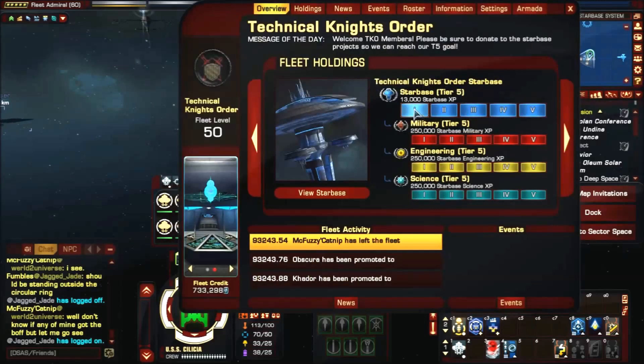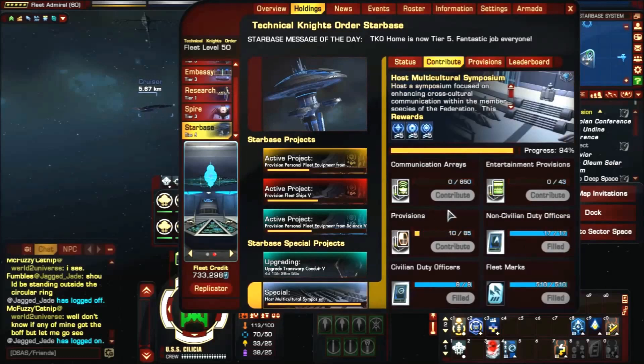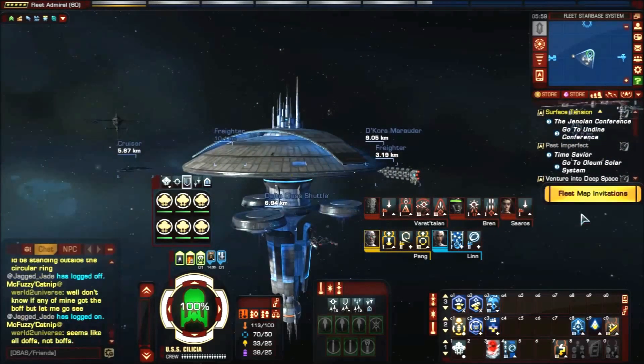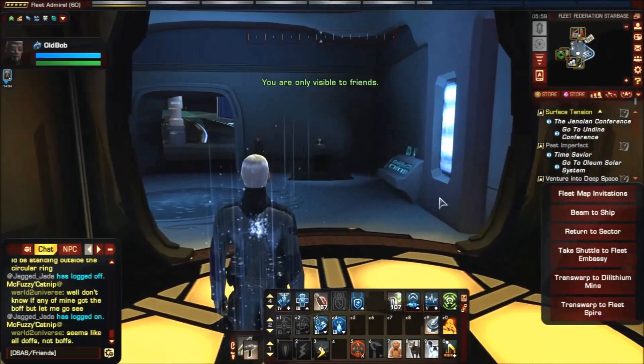It's technically a nice-looking starbase and pretty much everything's tier 5 here. You have to do a lot of stuff, but once you get a good group of people together it goes by quickly. So just get a good group and you should be fine. Let me show you what it looks like and what's inside.